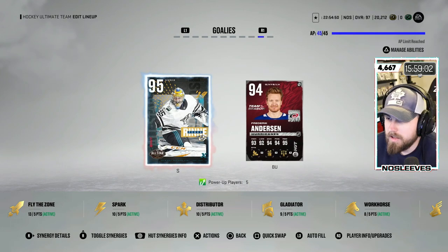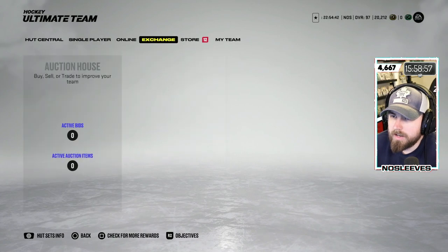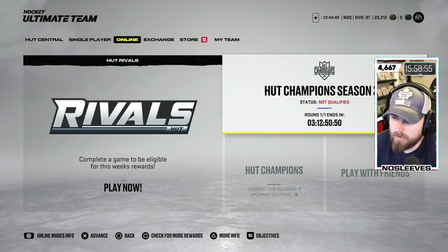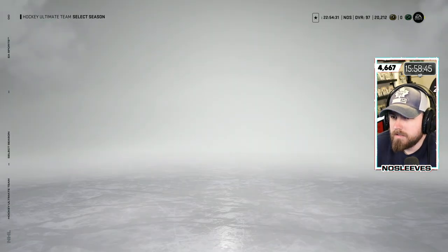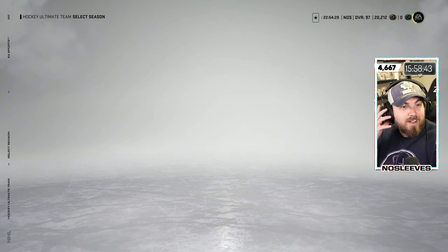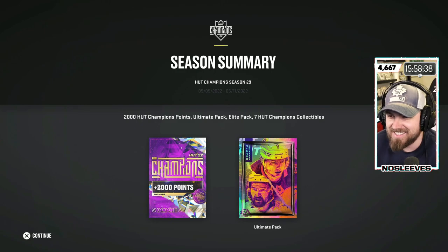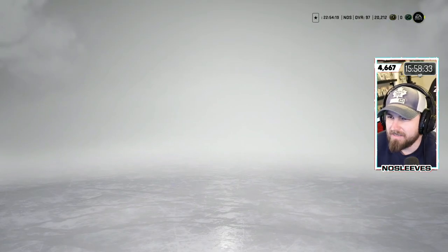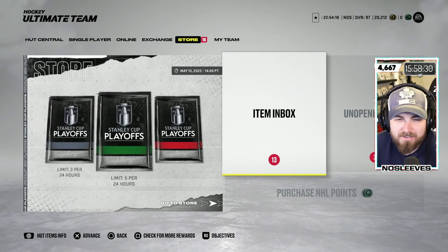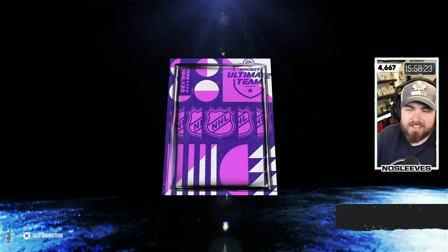We also have McCarron, Hedman, Coubert, Fox, Burns, and Boumeester on defense. In net I'm still rocking Pekka Rinne. Let's take a look at the HUT Champs rewards — we actually completed a HUT Champs run for the first time in about two months. Let's go grab that. Hey — Top 100! You love to see it. A Top 100 player. We get an Ultimate Pack — let's go!